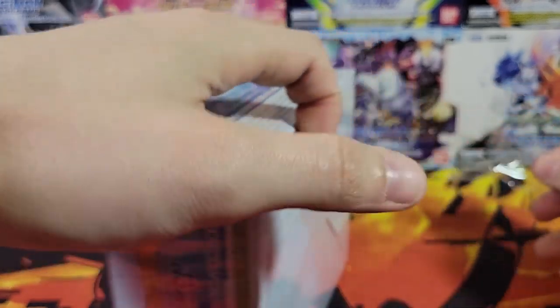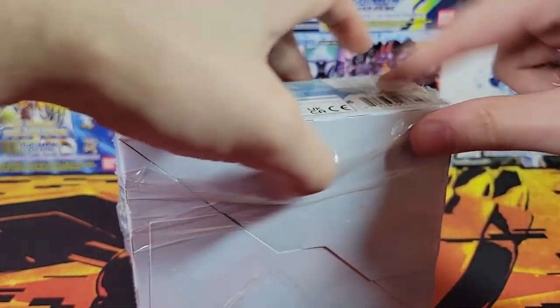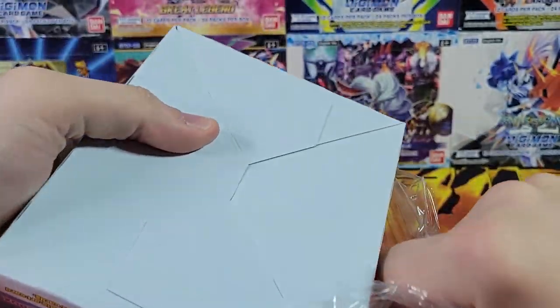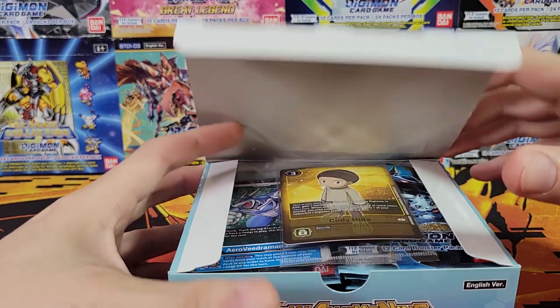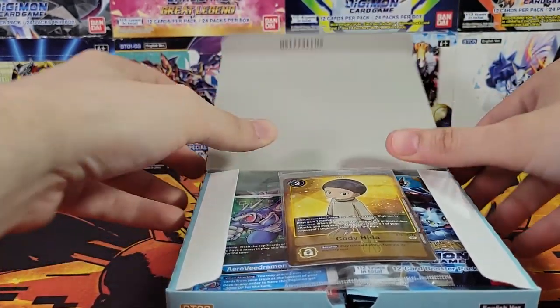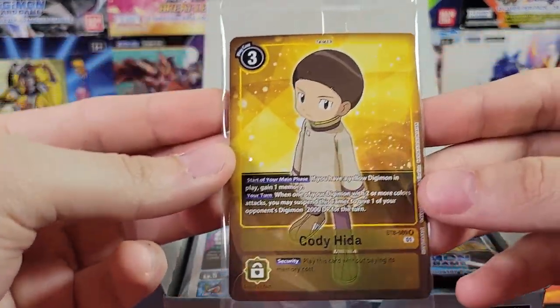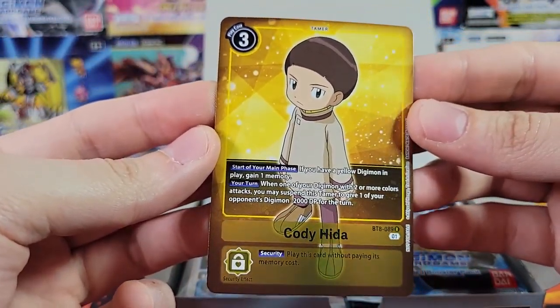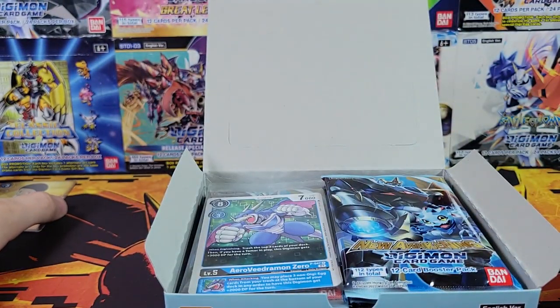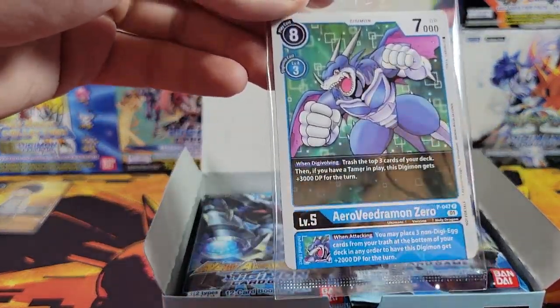On this first one I might go a little bit slower. Some interesting things about this set is there's dual color cards. I believe there have been in like promo packs or something — maybe I'm just going old and senile. But here we've got our box topper — Cody. That's not bad. Most of the box toppers are above a dollar. And then we've also got Arrow Vedramon Zero.